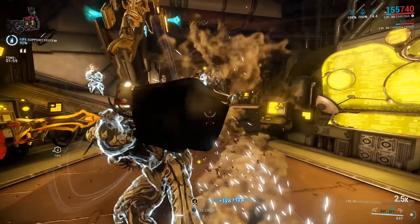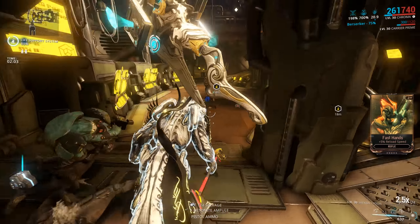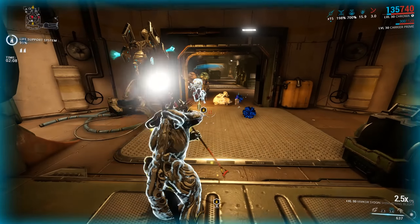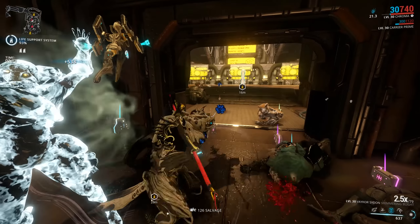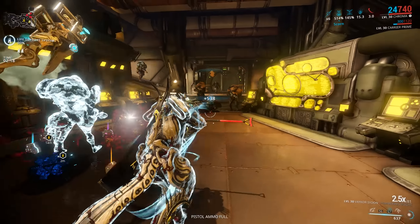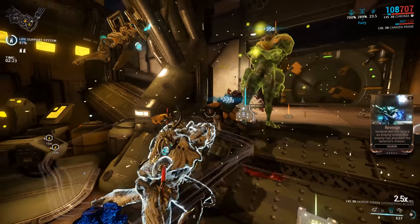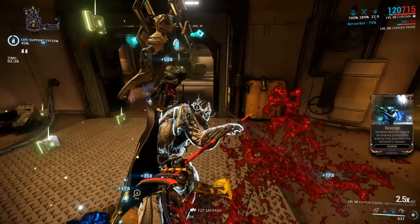So you basically just need to stand there and block with the Vakar Sidon, absorb damage, then release your block and voila — space magic! You've now burnt the retinas out of your enemies' heads. Having to block can also cause you to lose your combo meter if you're running Body Count. The fact that the Steel Meridian Syndicate melee weapon is a Trident with this passive and not a Sword and Shield is kind of what annoys me — probably the only thing that annoys me. Damage-wise it's quite a good weapon, but that passive is kind of suited to a Sword and Shield more.